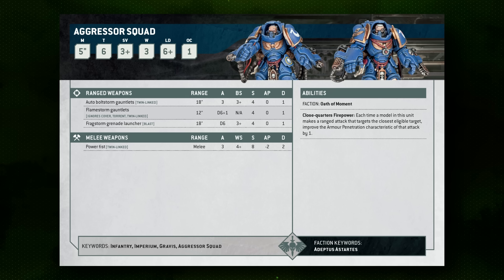So what is the Aggressor Squad? At its base level, it's a unit of Gravis-equipped, close-combat-focused Space Marines with a pretty impressive top-line profile. They are slow, unfortunately, but there are ways to mitigate that low movement of five. They come in at a high toughness of six, a solid three-plus save, three wounds, and a low objective control value of just one.